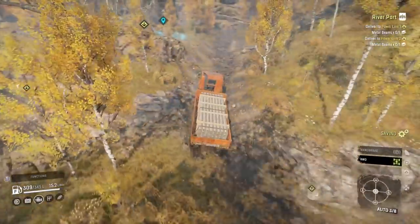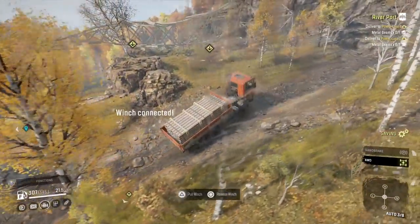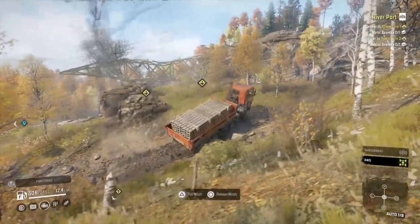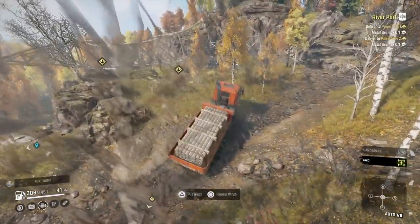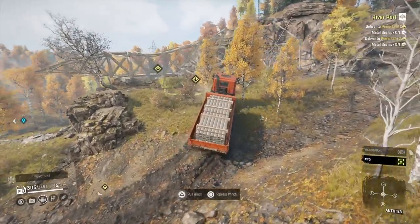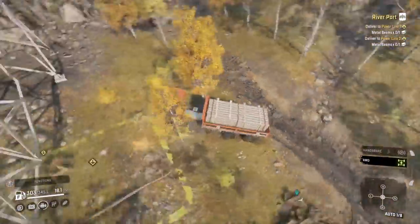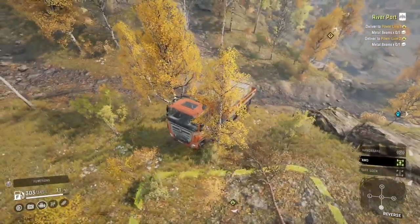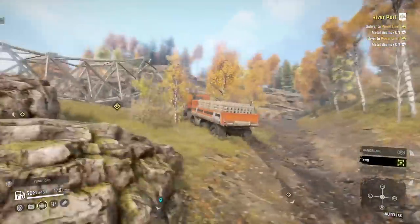I wonder what the deal is because this is a Tatra and I assume they've done some kind of deal with Tatra if they're using the official name. So does that mean in real life Tatra is using DAF's cab design? Which may well be the case in this day and age - it's all mix and match. Like Audi owns Lamborghini and you get bits off a Lamborghini that appear on an Audi. Maybe there's some kind of button on the dash that'll be straight out of an Audi.